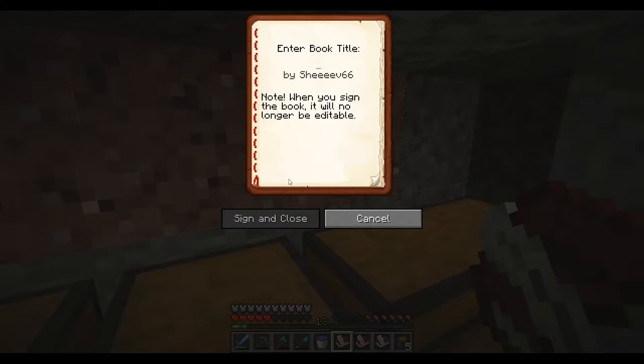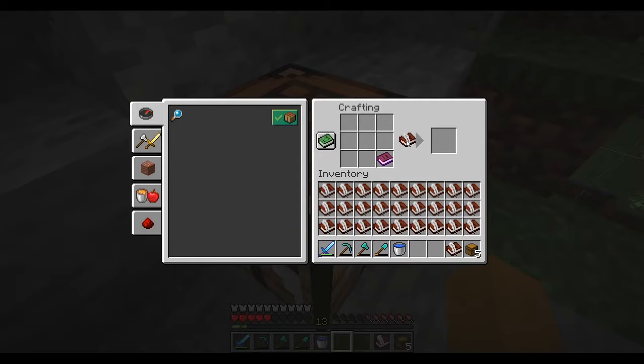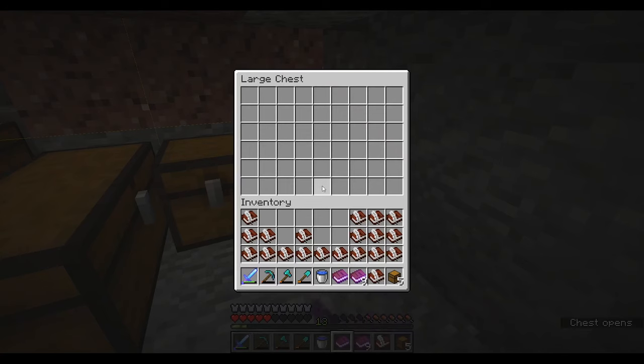Now we're gonna sign this book and call it book one. We need nine more copies of it. Now we have ten copies. What we wanna do is put them in order — in a checkerboard order — and leave an empty spot.